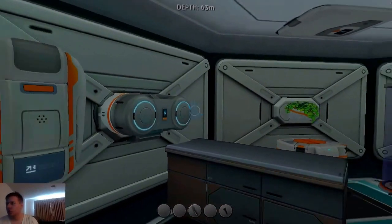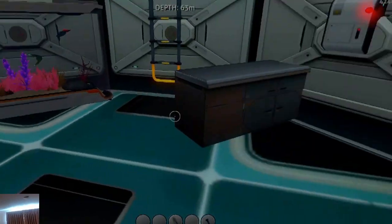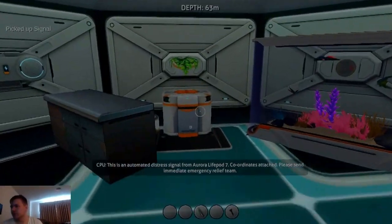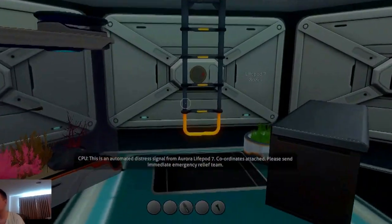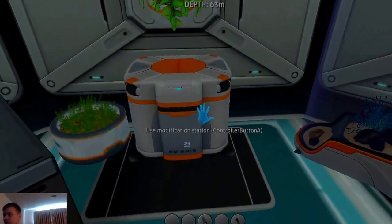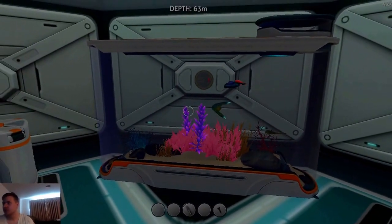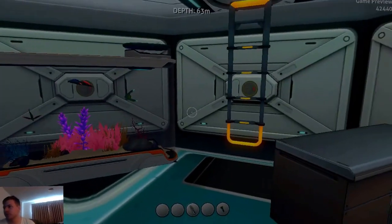Fabricator right here, battery and power cell charger, some lab counters for working. Got a bigger fabricator here, some plants — I had it symmetrical so there's a fabricator there and the advanced one, the modification station. It's basically a fabricator, let's be honest.